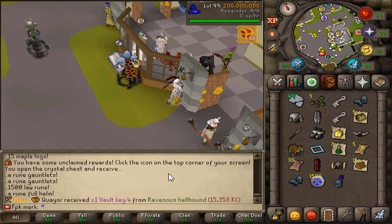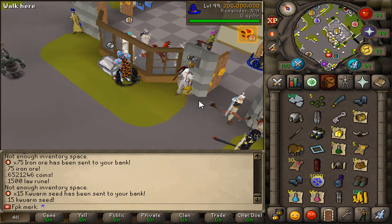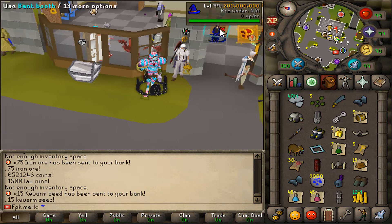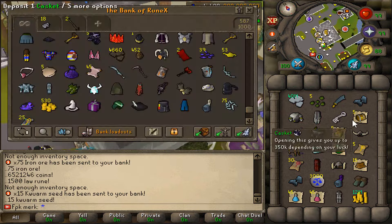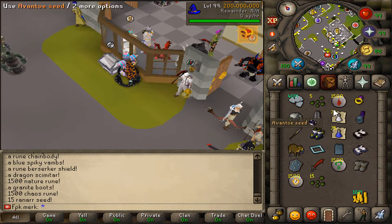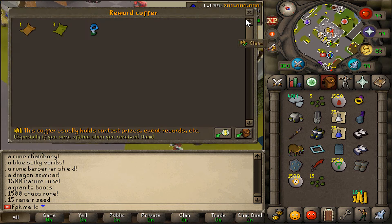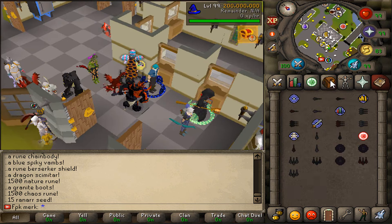I'll also quickly open up some crystal geese. That's what we got from the first one, and that's what we got from the second one. Let me bank some items and then open up the last one — boom, that's what we got. That's how the rewards coffer is looking.